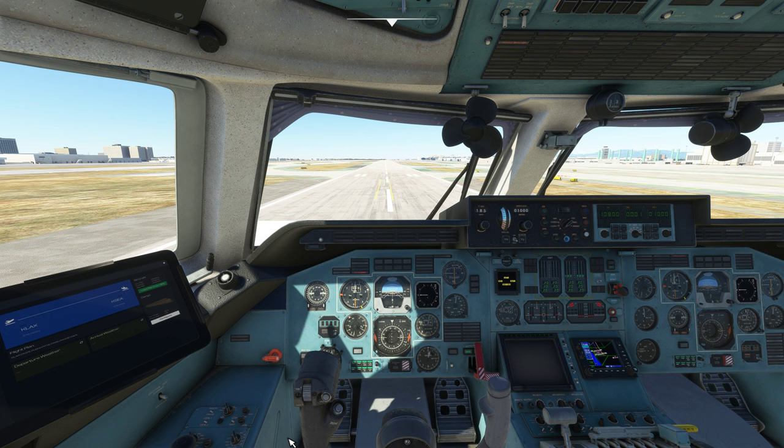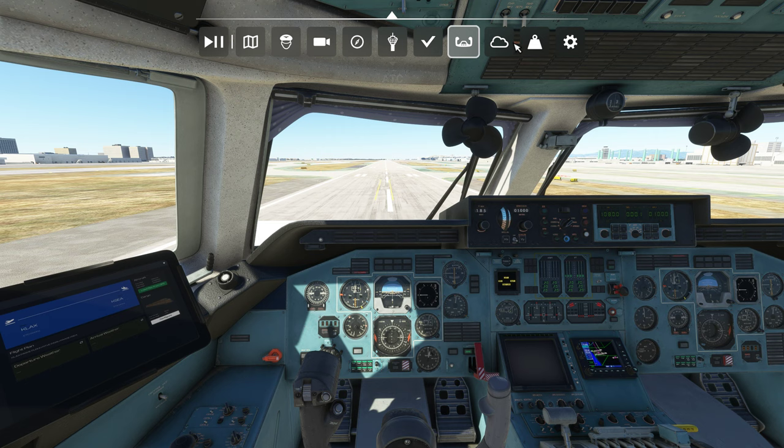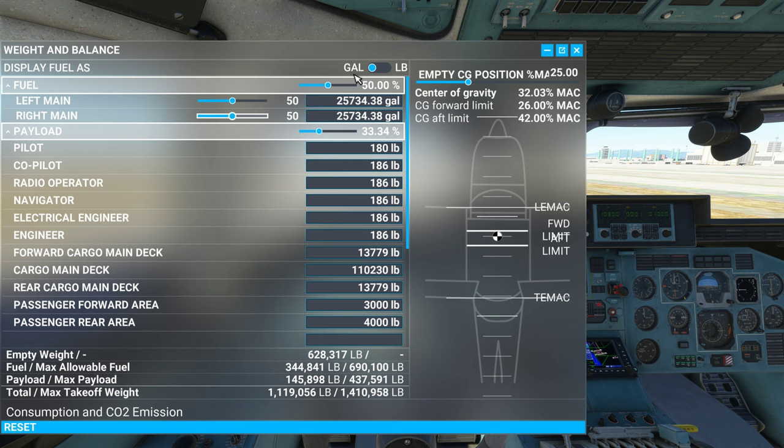One thing you want to make sure you do is have enough fuel for your flight. You are going to use the sim for the fuel loading of the plane. You can change your fuel right here and there's only two tanks, so it makes it really simple. The real plane has more tanks but they simplify it here for you.